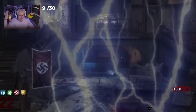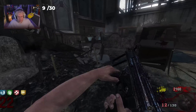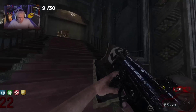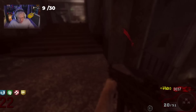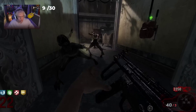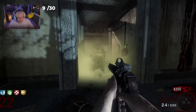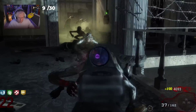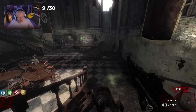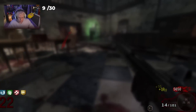Remember, this is Kino der Toten — this is not a 500-step Easter egg. MP5 and MPL are done. Our last wall weapon is the AK-74U out in the alley — it'll be easy to get that one. It's really now going to depend on the box weapons because you can get a lot of the wall weapons in the box too. We just need to make sure I'm not wasting points. These challenges can last an hour, two hours, or three hours — it really depends on how lucky you are.